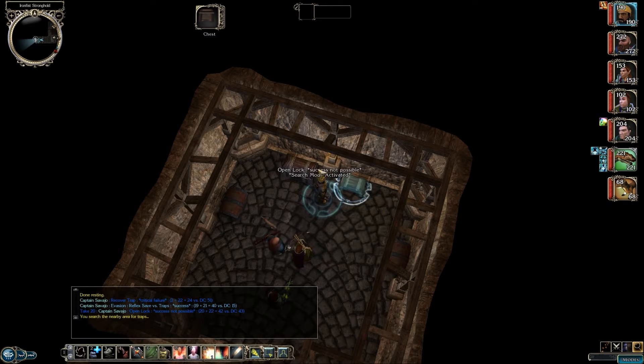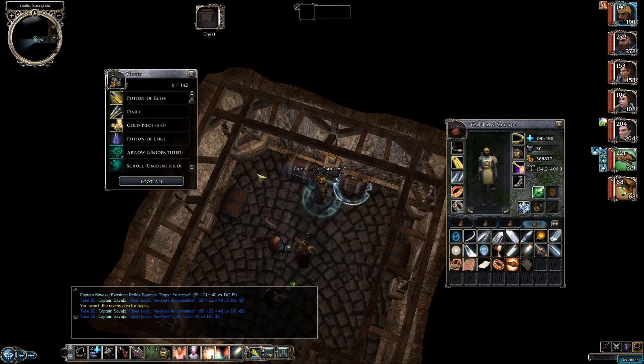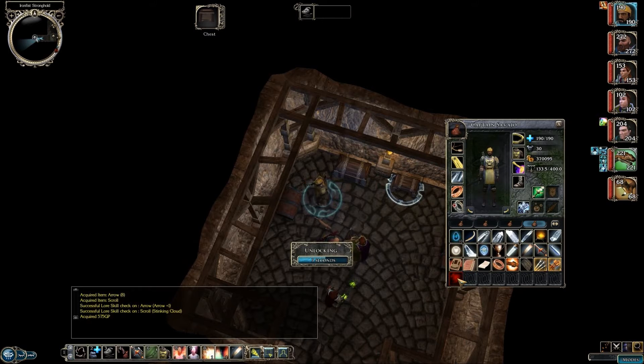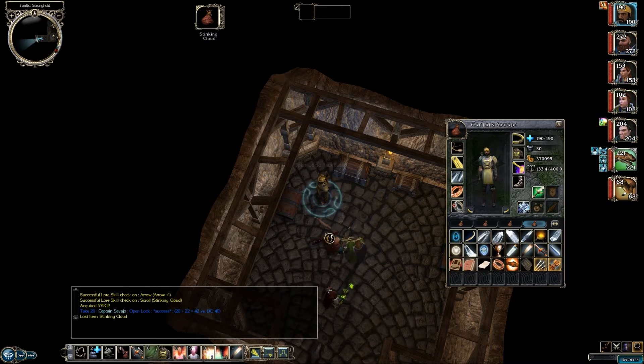Two chests at our sides aren't trapped. Success not possible - my open lock skill isn't high enough by one point. All I need is a thieves tools plus one to use - that'll give me enough of a skill boost. You could also get a skill boost by casting Cat's Grace on yourself. We got a plus one arrow and a scroll of Stinking Cloud, and 575 gold from that chest. Some more scrolls and a potion of Cat's Grace.